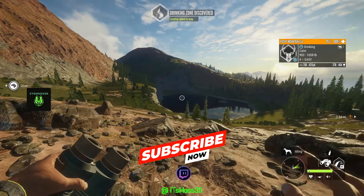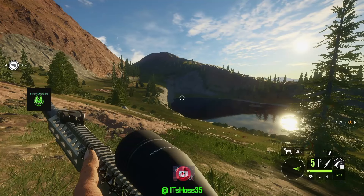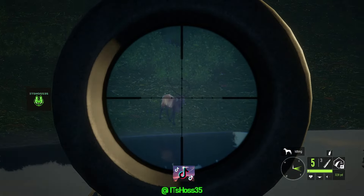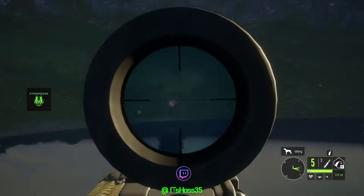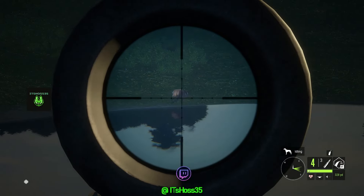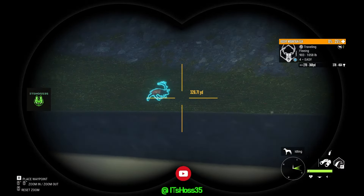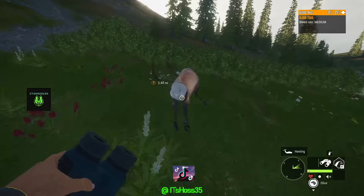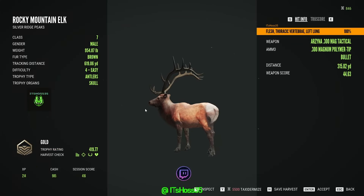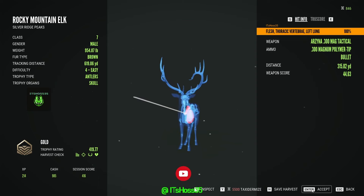We're gonna get about 320 yards and see if we can get a shot with the 300 Wind Mag on a 328-yard shot — see how it does. Hit him! He's down just like that, 25 to 50, with the 300 Mag. A piece of gold — shot him in the left lung. Let's go, got a gold left lung!